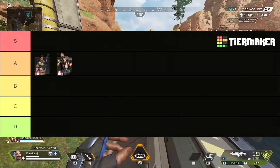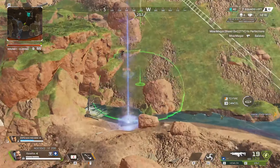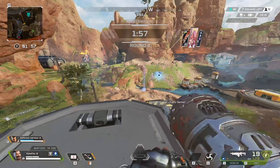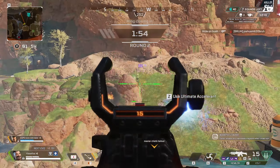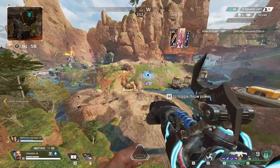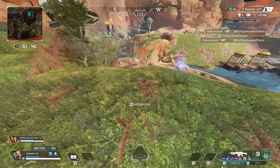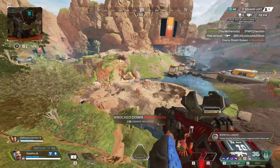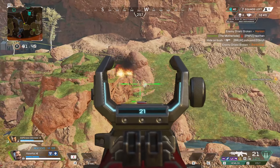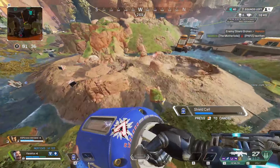Next up we have Fuse, who I believe has another A tier ultimate. If used in the right situations, that is almost a guaranteed squad wipe, because if they try to leave the ring, they're going to get hit for like 60 damage while also being slowed at the same time. The downside is that movement characters can kind of get out of it, and it feels very janky at times — if you shoot it on buildings, sometimes the ring won't even show up. But when people are stuck inside of it, it's very hard to see out of it, and you also get wall hacks seen into it.